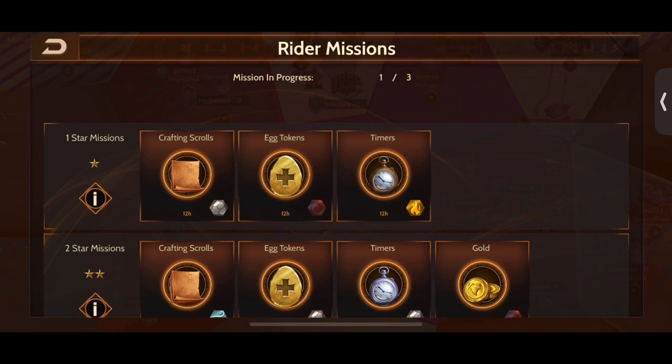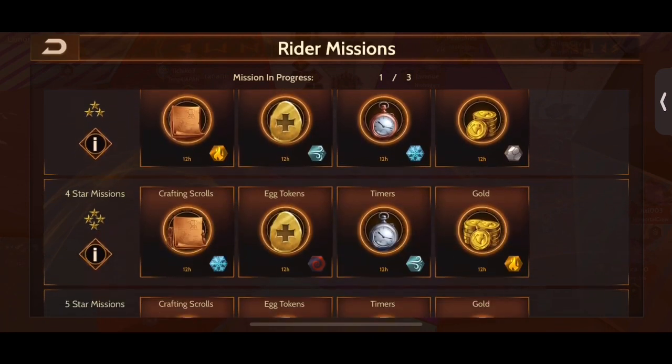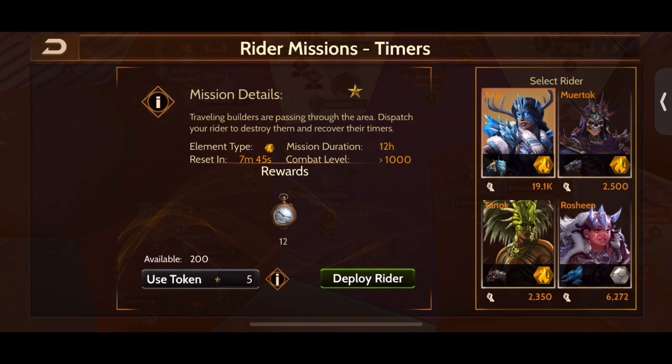The second way is what I'm going to call a manual deploy. By this, I mean you will not use tokens, but instead will rely on having the same element dragon, such as fire, on the prize you want to claim. You will also have to have a high enough level of combat power on your rider to do that mission. If you look closely, all the details are listed. I have a fire element dragon and my rider is above the necessary combat level. You can tell this by it letting me deploy without the use of tokens. The higher the star mission level, the more costly it's going to be, but also the more prizes it is going to give.